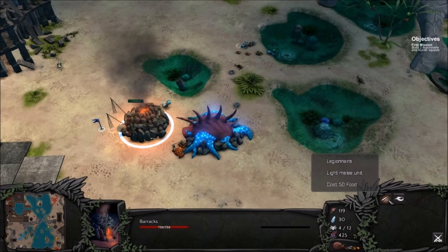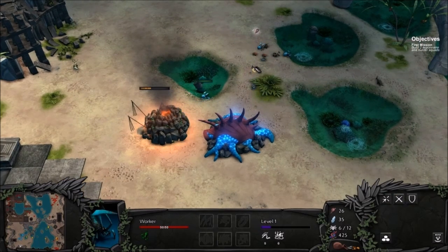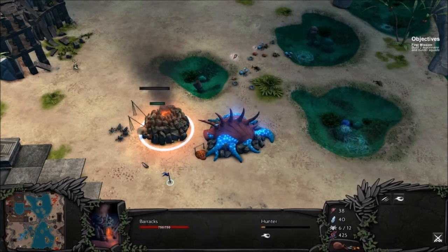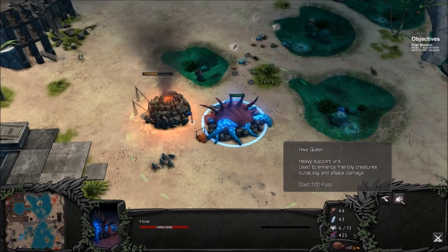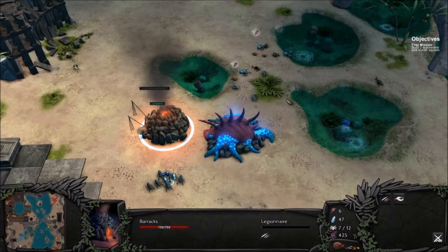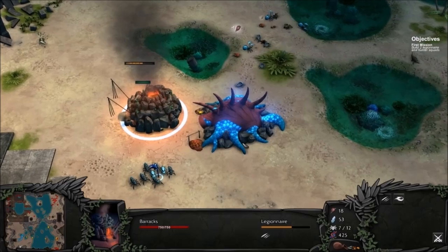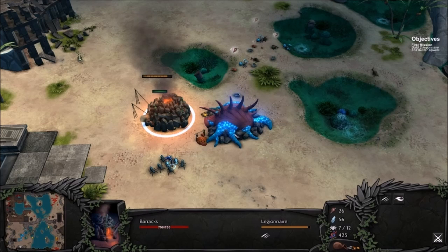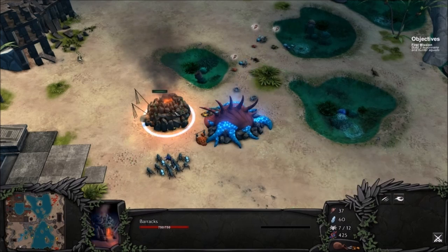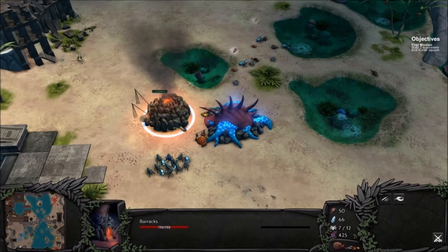We need a legionnaire, so I'm going to go ahead and build that and a hunter. Let's get you back to harvesting food - we need the food for building squads. I do want a Hive Queen for support, so I'm going to build one of those. Alright, so far so good - no one's attacking us, which is always a good thing. In a pinch I suppose we could build turrets. We've got two legionnaire units and one hunter unit - we need one more hunter.